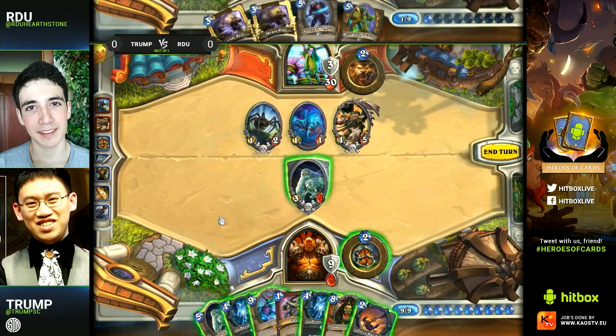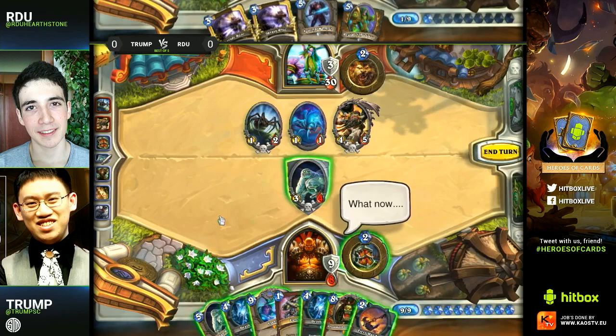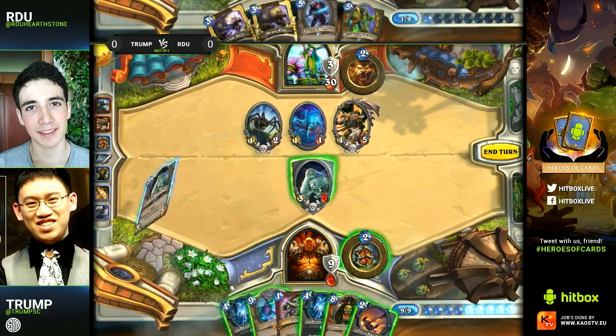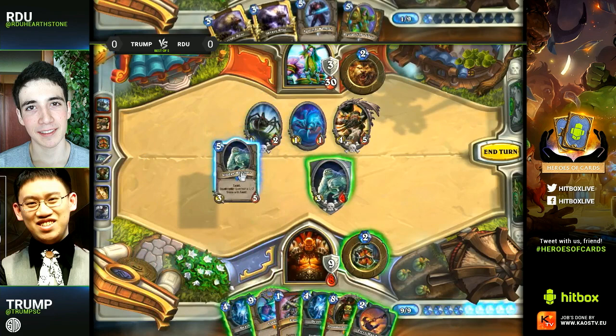He's counting here, checking if he's dead to the combo — which he is for sure if RDU already has it. Not sure if he's dead to double Savage Roar — no, because you have to swing twice through the taunts. But if he had the Force of Nature he would have been dead, and that's what Trump is realizing here. So he's going to play a second taunt just to be safe and try to get a board clear with the Death's Bite next turn.